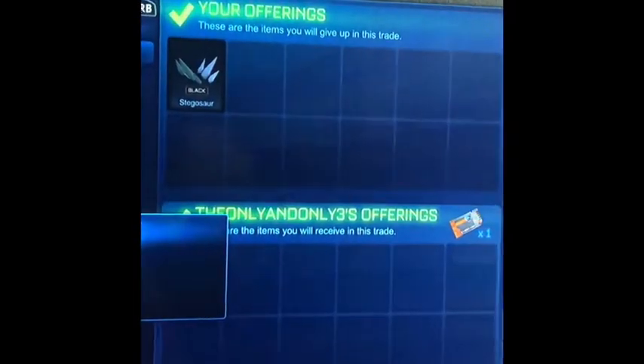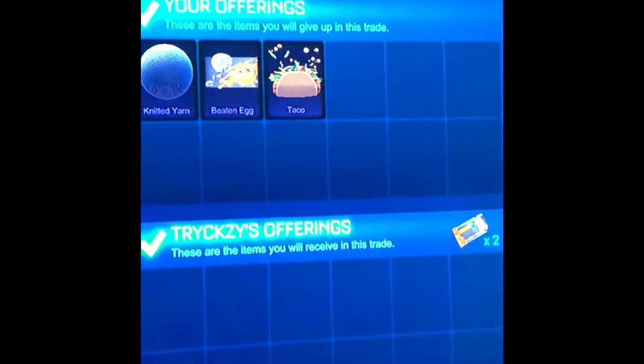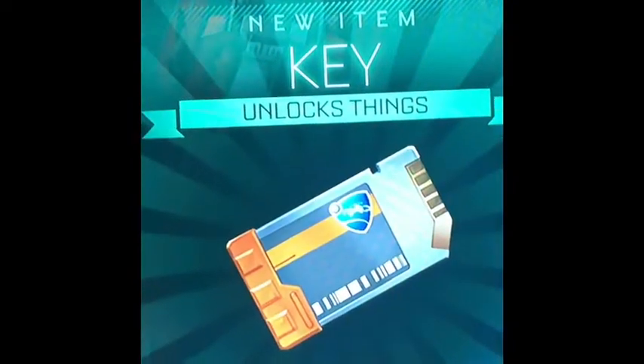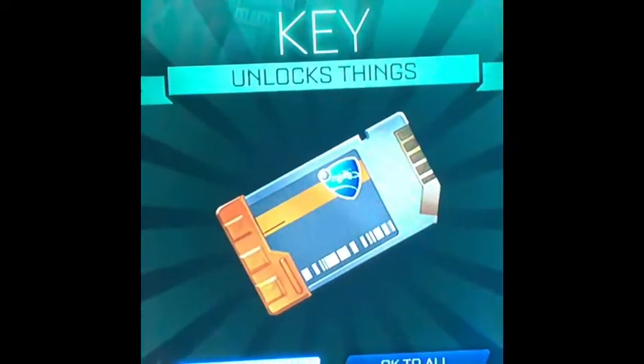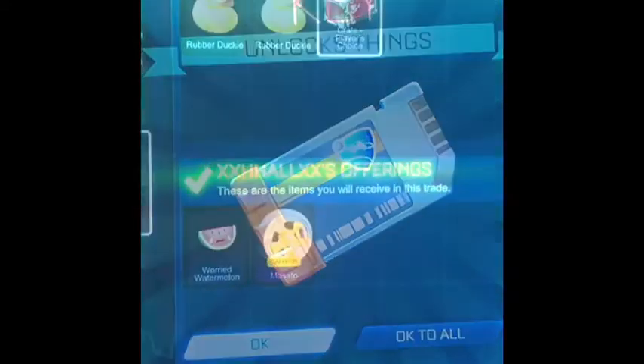Here I'm selling my black Stego for one key and some non-crate rares, so now I have three non-crate rares and a bunch of other adds. Here I'm selling my three non-crate rares for two keys. The reason I'm doing this and not one-for-one is because non-crate rares actually dropped in price — they go one or two to three: one key for two, and two keys for three non-crate rares right now. Sadly they've dropped.